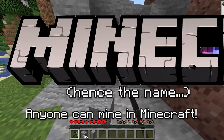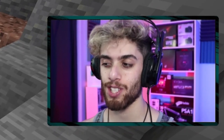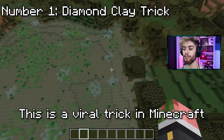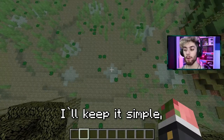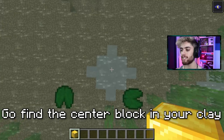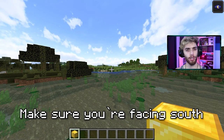Anyone can mine in Minecraft, but today I'm gonna share 10 mining hacks to help you find things faster and easier. Number one: the diamond clay trick. This is a viral trick in Minecraft where you can use these clay patches in a swamp to find diamonds almost every time. Go find one of these circular clay patches, find the center block in your clay clump, and put down one block on top of that. Make sure you're facing south.